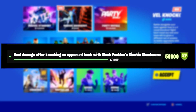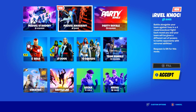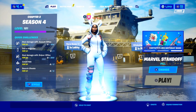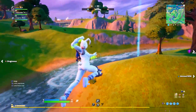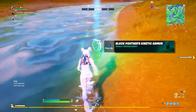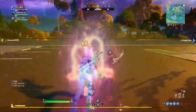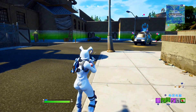The seventh challenge of Week 6 is to deal damage after knocking an opponent back with Black Panther's Kinetic Shockwave — worth 50,000 XP, and you need to deal 1,000 damage. This is a recommended four-player challenge. You can only find this mythic weapon in the Marvel limited time modes like Scoundrel and Knockout, and Marvel Takeover. Find a player and knock them back with this mythic weapon to progress.